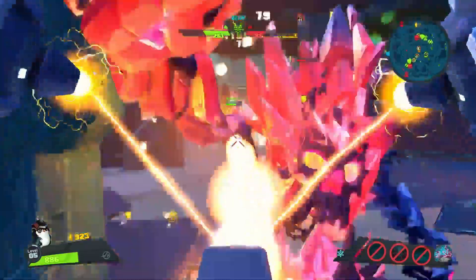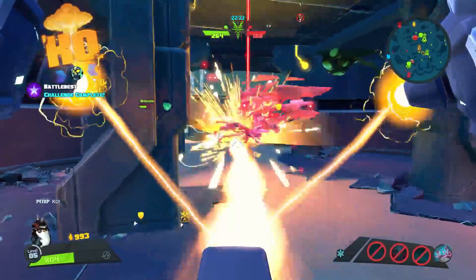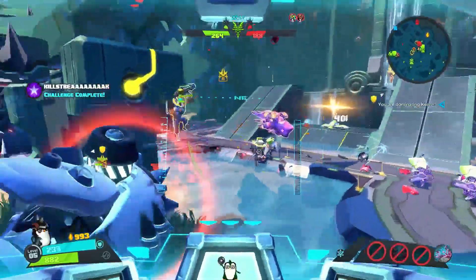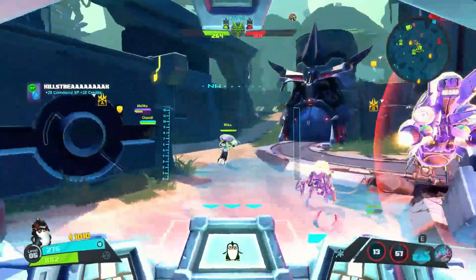And lastly, we have Toby's ultimate, Core Discharge. When this is used, Toby just starts charging up his laser from his mech suit and will basically fire a giant laser in front of him for six seconds. Does a lot of damage. It's pretty nice.